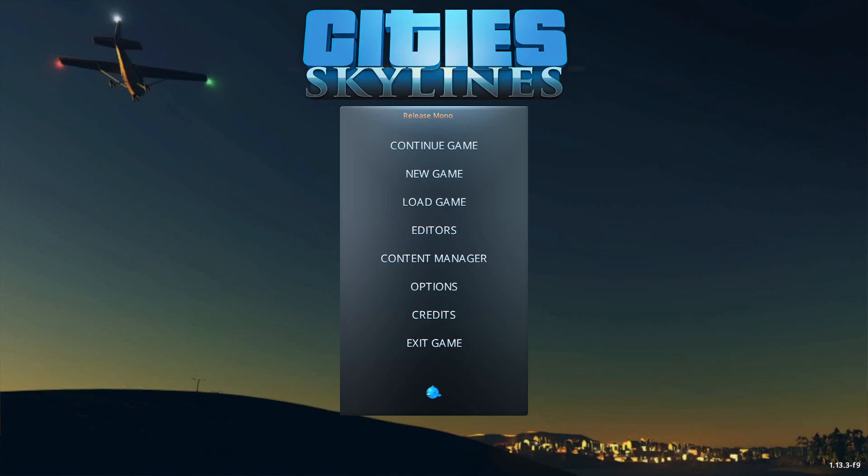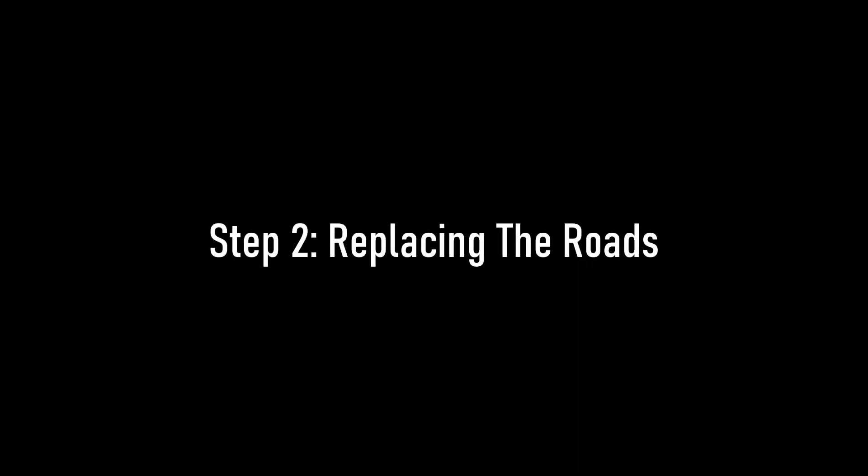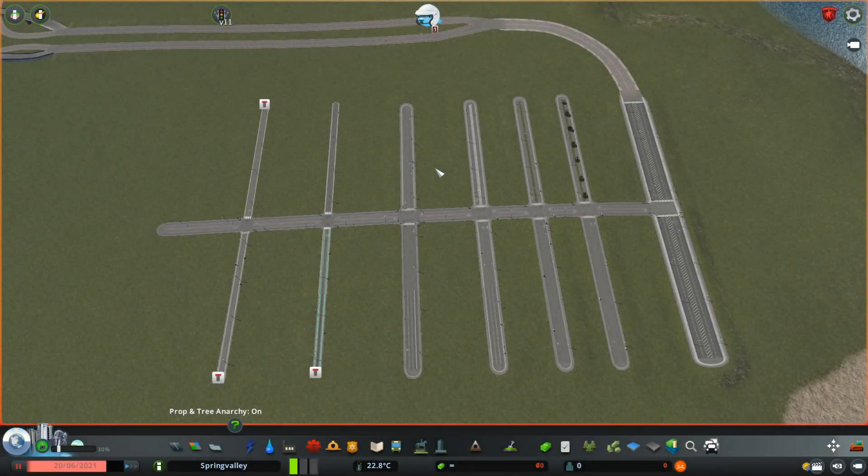Now that you have those downloaded, you need to enable the ROM mod. Restart your game and load into the save you want to replace the roads of. Once you're in game, press Alt plus N to open the ROM menu.